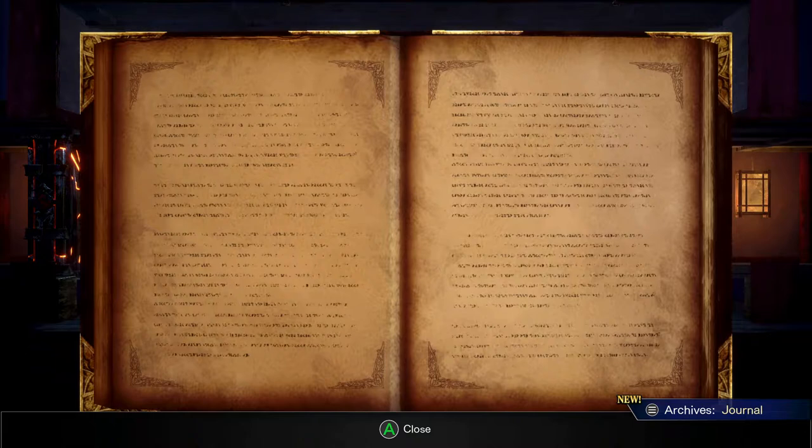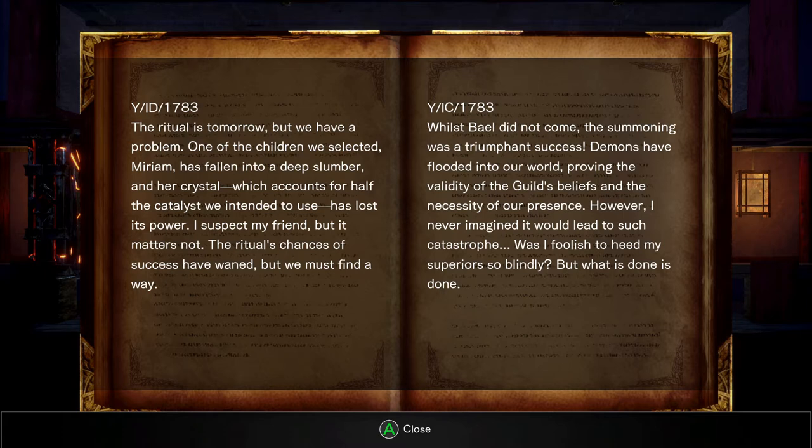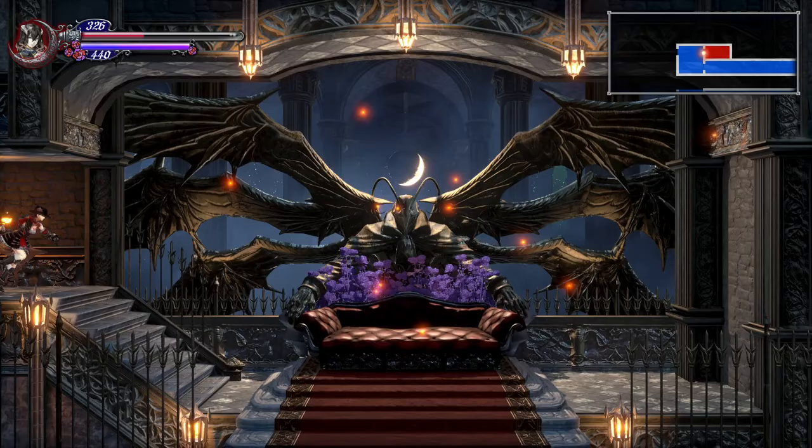The ritual is tomorrow, but we have a problem. One of the children we selected, Miriam, has fallen into a deep slumber, and her crystal, which counts for half the catalyst we intended to use, has lost its power. The ritual's chances of success have waned, but we must find a way. Whilst Bael did not come, the summoning was a triumphant success — demons have flooded into our world, proving the validity of the guild's beliefs and the necessity of our presence. However, I never imagined it would lead to such catastrophe. Was I foolish to heed my spears so blindly? But what is done is done.